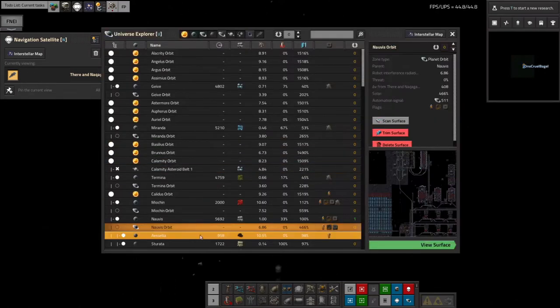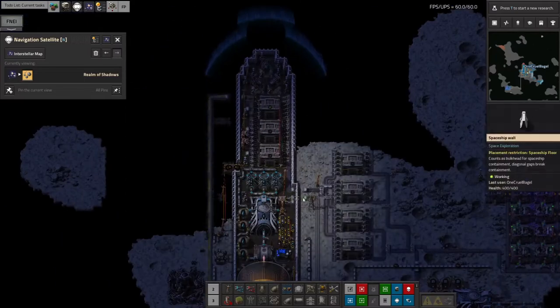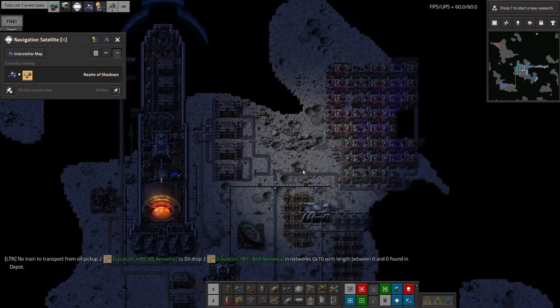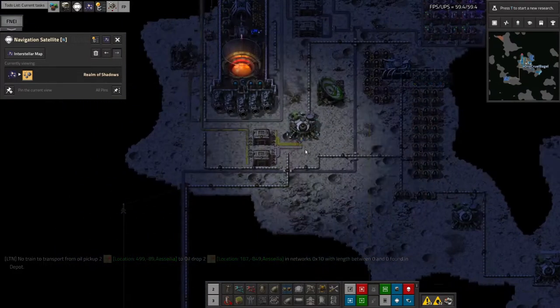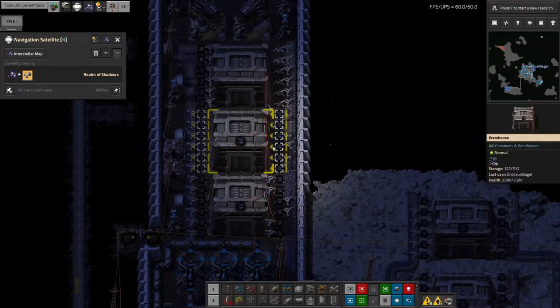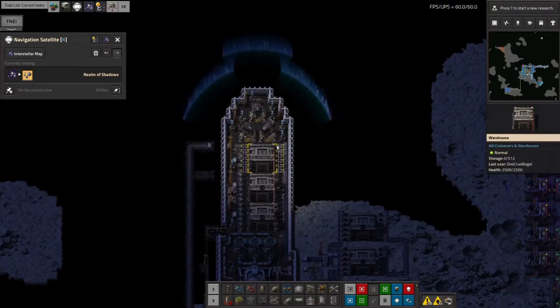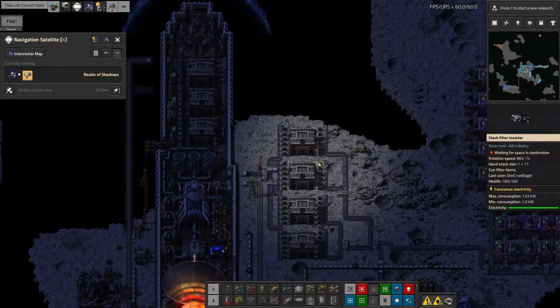So what I plan to do for the future is to go back out to Realm of Shadows and change the production systems to do the first step of Naquium processing - which is the pulverizing. Crushing it down from Naquitide into crushed Naquitide somewhere around here. I also want to improve the rate it's coming onto the spaceships. If we just bring crushed in here instead of uncrushed, then we'll fit four times as much in the ship. It'll load four times as quickly because each item on the belt will represent four times as much Naquitide.